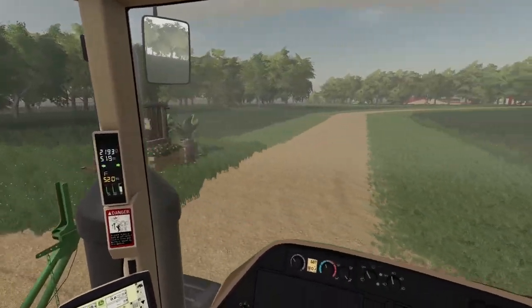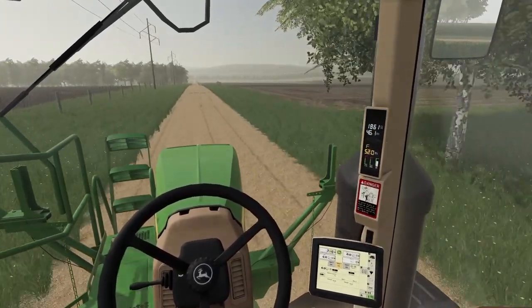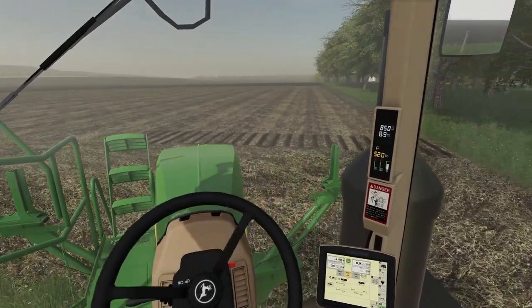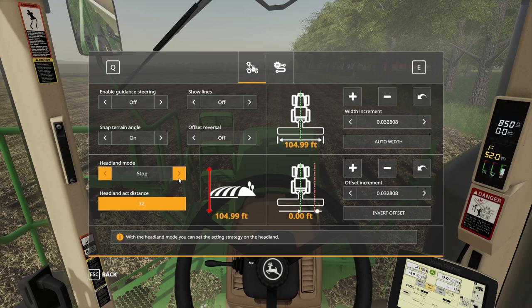We're passing King's Place right here, and this should be the field we are gonna get to spreading on. I'll just pull right on in, and we are gonna have to get our GPS set up. We're gonna set our width at 104.99 feet wide. I want to make sure we have no offset. We got a headland set at 104.99, which is our width.